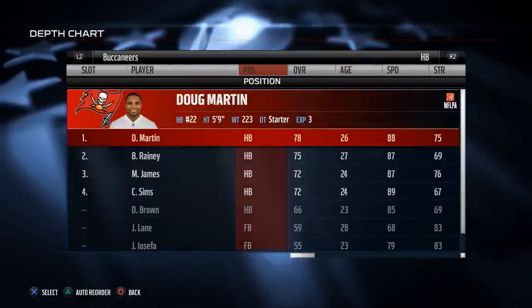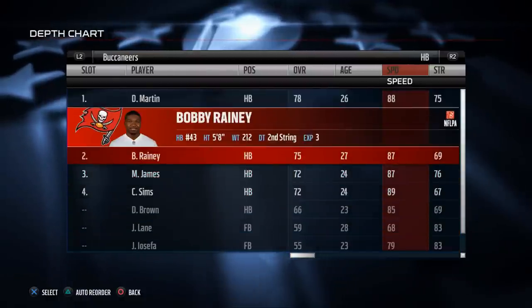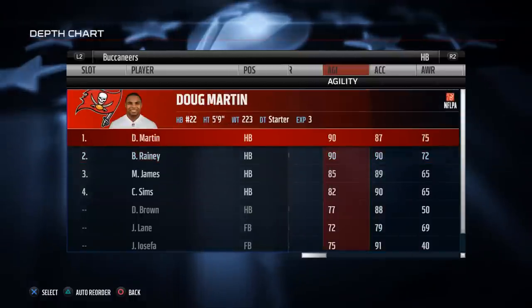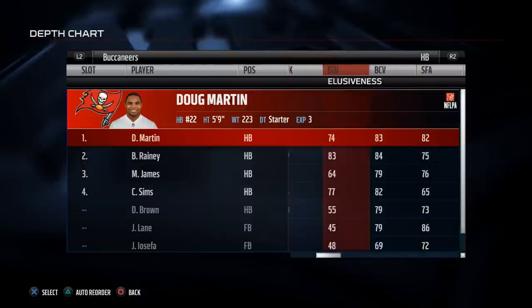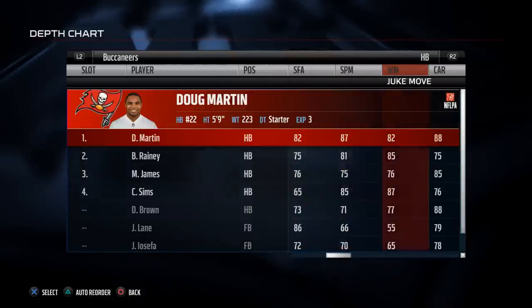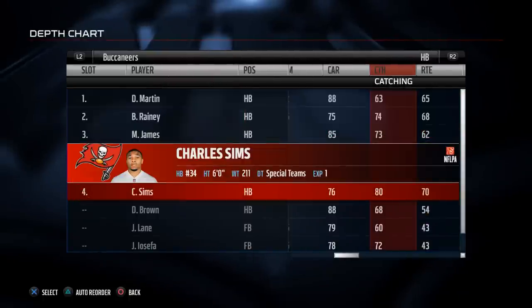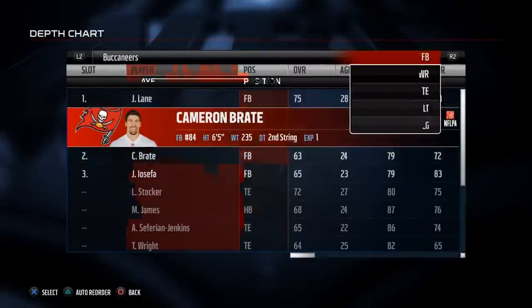Examining the rest of the Buccaneer roster, they don't really have a speed back. They've got some nice elusive backs — acceleration is pretty good and agility is nice. Not a ton of great stats running back wise, except the spin moves are good and all of them catch pretty well. Charles Sims has 80 catching, so you can check that out. Fullback — nothing real special there.